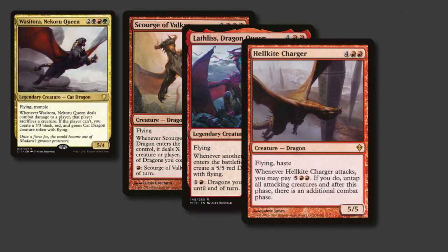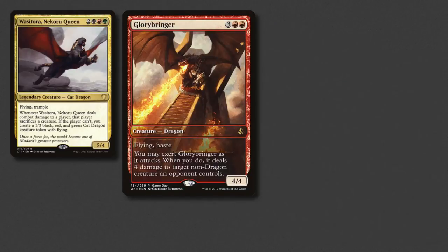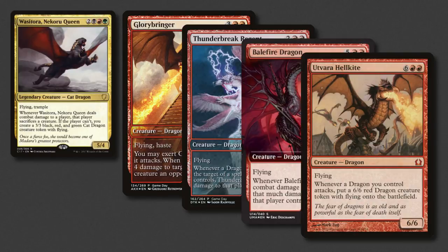The Hellkite Charger's ability is a bit pricey, but with a board full of dragons it could mean game over for 1 or even 2 opponents. Now a card that does exactly what it says on the tin — got an artifact you need taken care of? Horde Smelter is your dragon. Stepping up the flashiness now, there's a few dragons with stunning promo versions. Glorybringer, recent standard powerhouse, makes an appearance. Thunderbreak Regent gives a bit of pushback against being targeted. And Bay of Fire Dragon can be devastating if it makes contact with an opponent. And finally for the dragons, Utvara Hellkite is bonkers — giving us a 6/6 token whenever any dragon we control attacks, things can get out of hand fast.